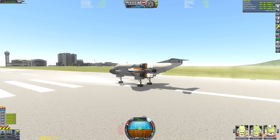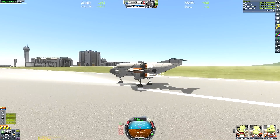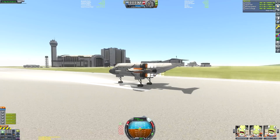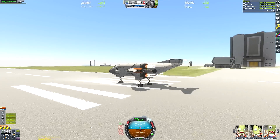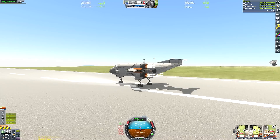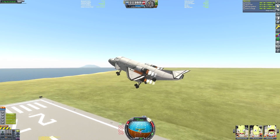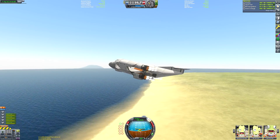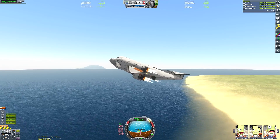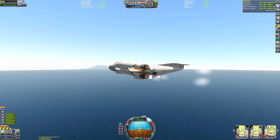Our initial thrust-to-weight ratio isn't great because we have quite a lot of fuel in this thing. Although we're only going to low Kerbin orbit, we're going to have to drag those two massive fuel tanks around to get them to the space station, and I didn't want to consume any of the fuel inside them — they're there to refuel other ships. That's why at face value this thing might seem like it has a little bit more delta-V than it really needs.